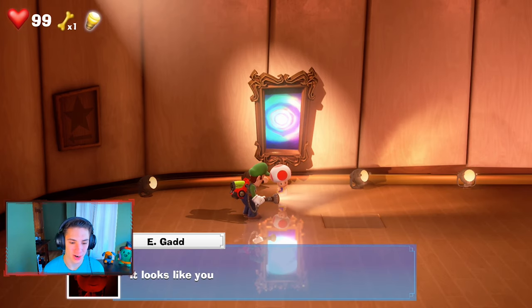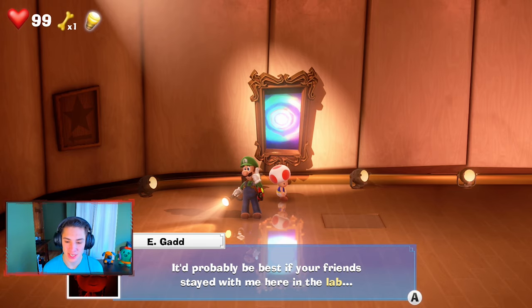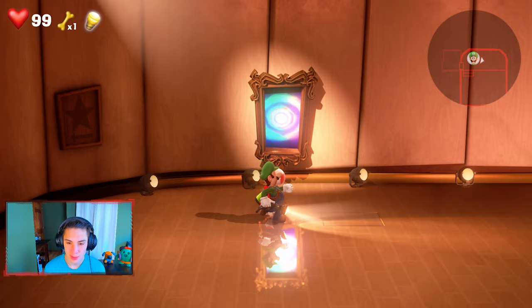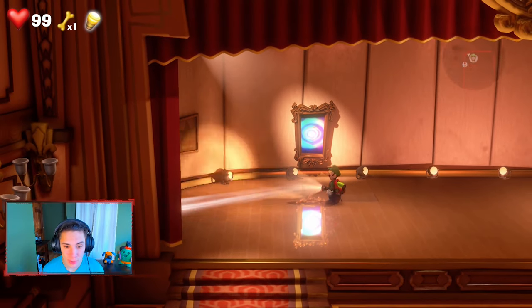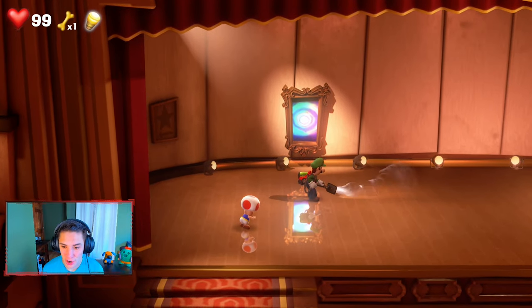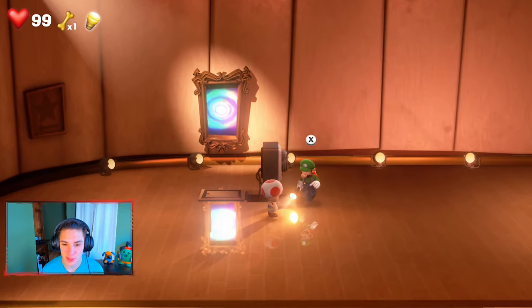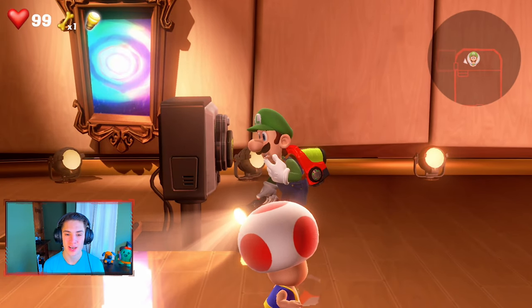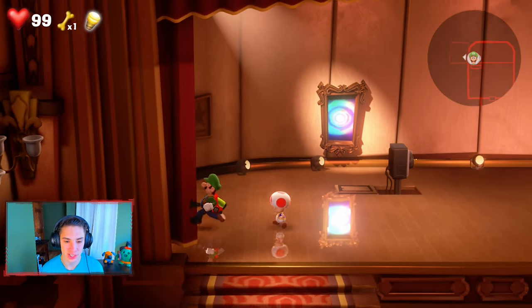We're gonna call E. Gadd. He says: 'Looks like you rescued one of your friends, Luigi. It'd probably be best for your friends to stay with me here in the lab. You should take Toad to the elevator.' Easy enough. We can shoot Toad, we got this little thing here — we're gonna open it up but actually we can't do anything with it yet. We'll have to come back here later — this will be one of the gems we can't get right now.